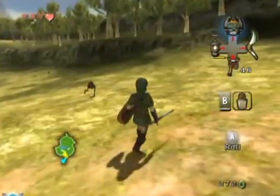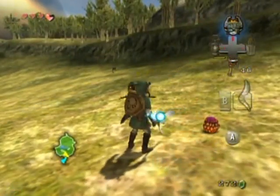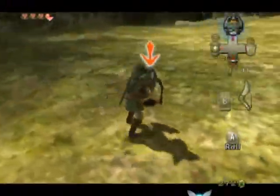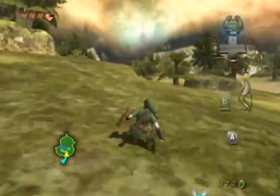These critters drop nuts that hurt if you walk into them. The easiest way to deal with them is to stun them like that and then attack them. Otherwise they're too fast for you to get them.